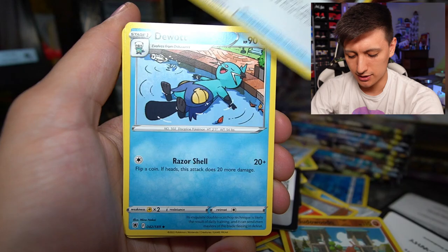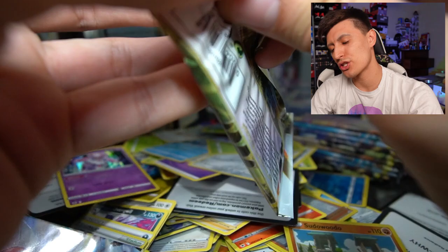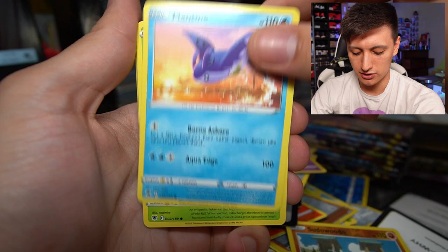Next pack — Dewott, Bronzor, Rowlet, Oshawott, got all the starters, Stantler, an Ursaring, and a Diancie. That's a good holo — the holo effect on Diancie is pretty cool. If I do want to build a Dialga deck, Diancie is essentially a must-have because it prevents your Dialga from getting Boss's Orders targeted to the bench. It protects Dialga from supporter cards that target the bench, which is really handy for Dialga V-Star decks trying to use their V-Star power for an extra attack.